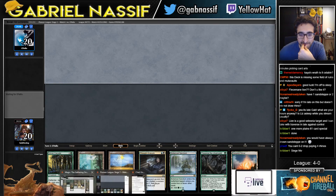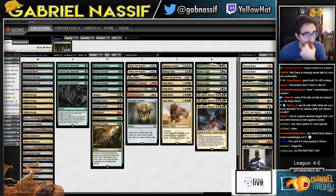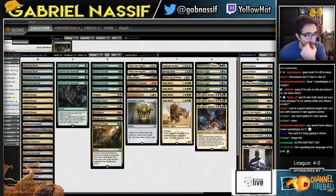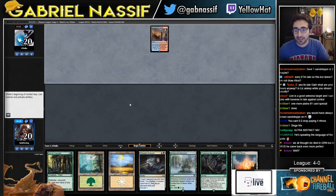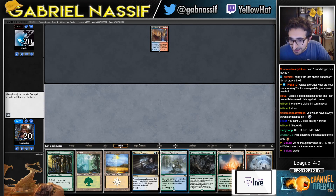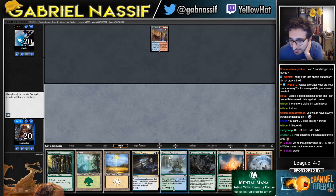Perfect MIF confirmed, update the decklist. Spirebluff Canal. Let's see — blue, white, green. I mean, Caratid should give me all the colors.